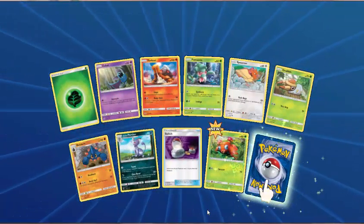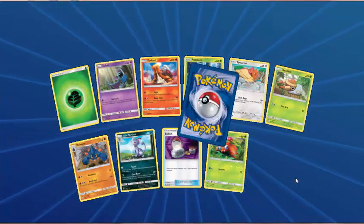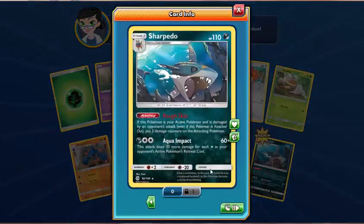Grass Energy, Zubat, Torkoal, Fomantis, Spearow, Grubbin, Boldore, Alolan Persian, Switch — Reverse Paras. And Camerupt Holo! Haven't seen this card before — oh, it's got the Rough Skin ability! Nice!